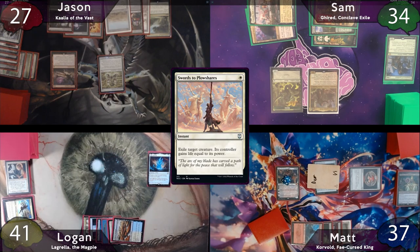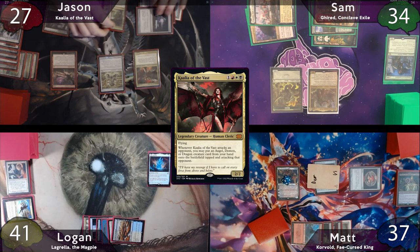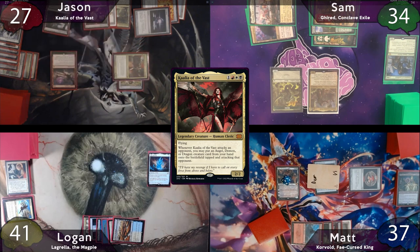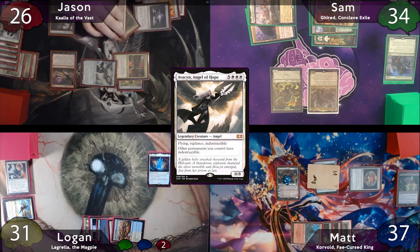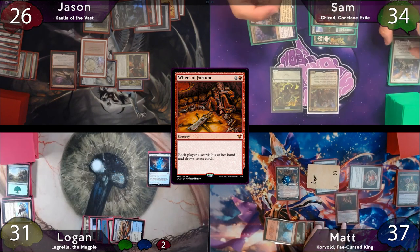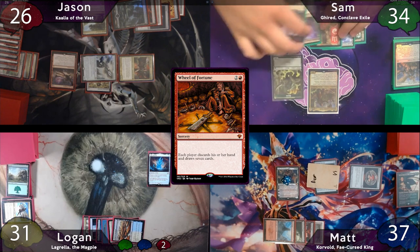Jason casts Kalia, which gets haste when she enters the battlefield, and puts the Greaves on her. With absolutely no hesitation, he moves to combat and swings Kalia at Logan. The card he drops in is Big Avacyn, which he also sends at Logan, so Logan has to take 10 damage. In 2nd main, Jason cracks his Polluted Delta for a Swamp, drops Wheel of Fortune, forcing everybody to discard their hands and draw another 7 cards. He then moves Greaves over to Avacyn and passes the turn to Sam.